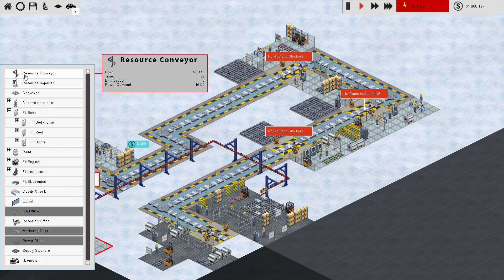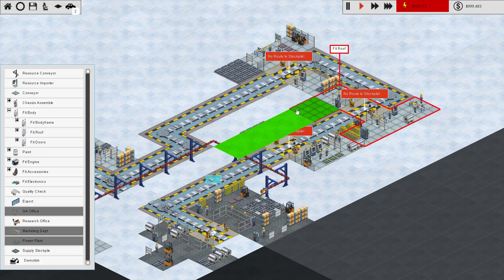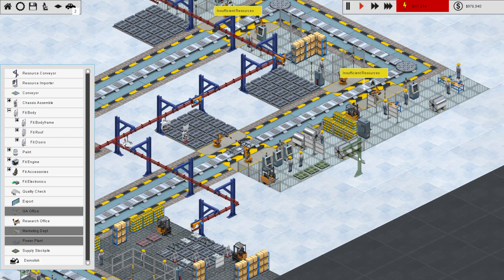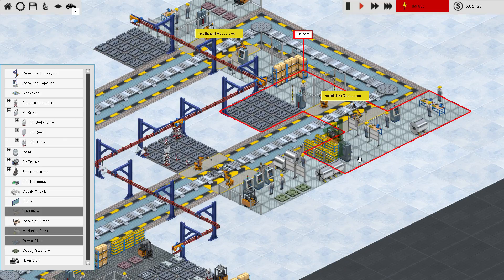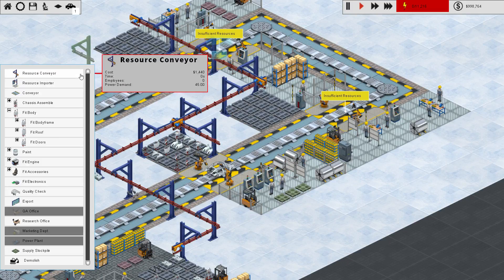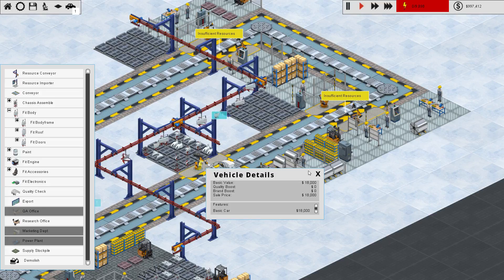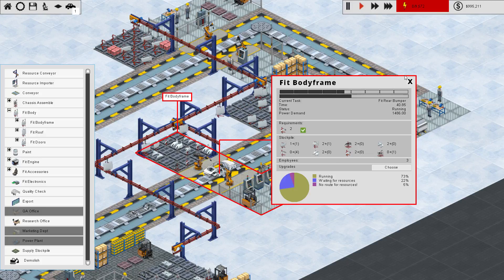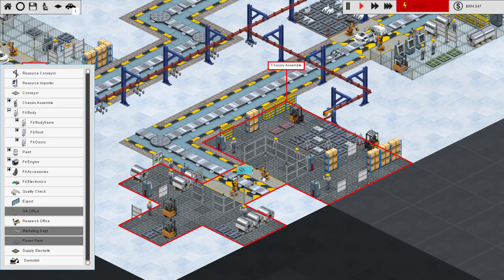So I do need to get a resource conveyor getting to these stockpiles here. That's pretty easy, and that should bring in the stockpiles for that. Let's see how that works. Hopefully this will speed up our process a little bit. So this still has a lot of work to do and it's not quite going to push the cars out as fast as they're coming in from the chassis construction.